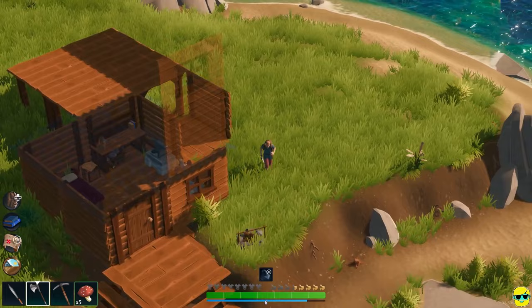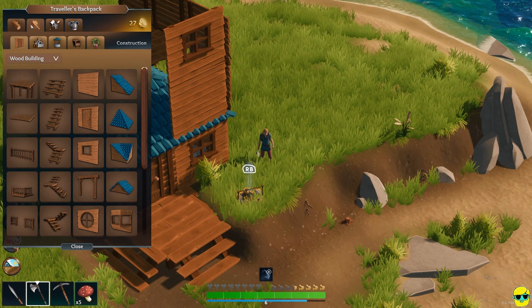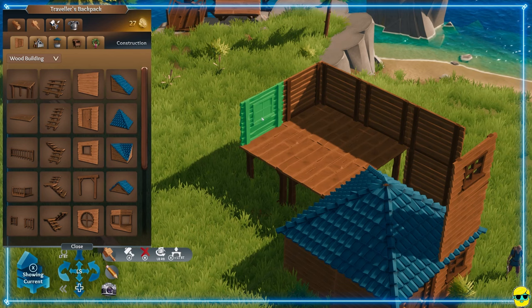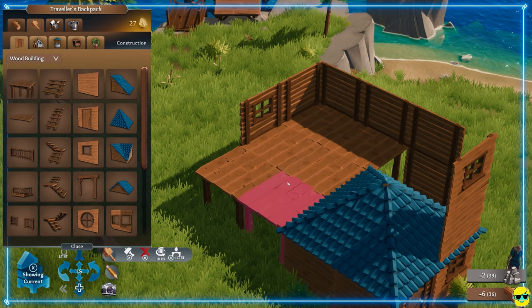Oh, I put these walls in the wrong place — I was not aiming correctly. We need to build, but in a fashion that's more careful. Can I actually build a complete second floor back here? This one won't build and I don't know why. Maybe it's the roof?